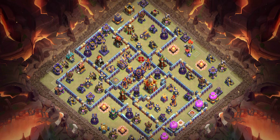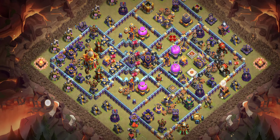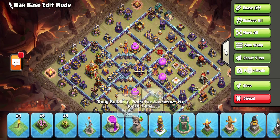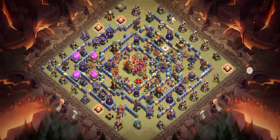Base number five is a corner base — it's a 1-star base. You should especially try it because this area is really dangerous: the queen, king, warden, and RC are all in the same area. I'm sure you will like it — it's also a low-percentage base.